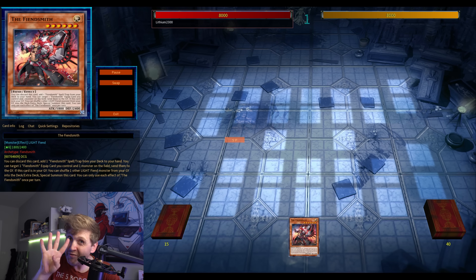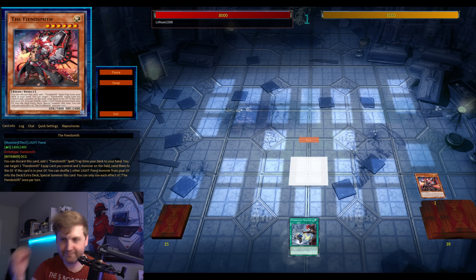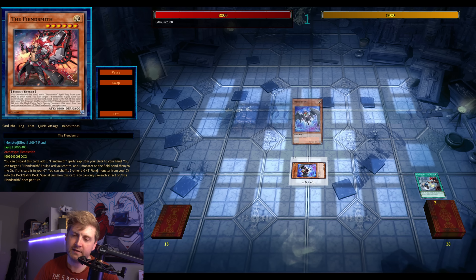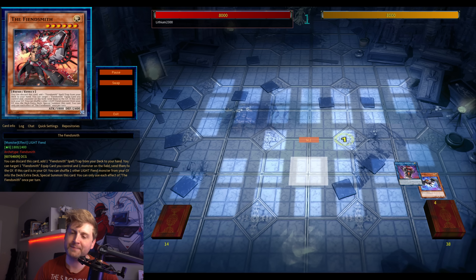Off of one card: Apo, omni negation fusion, Mascarina, Little Knight, Flame Bird, plus fusion spell and a draw — four extra cards in hand. Insane.